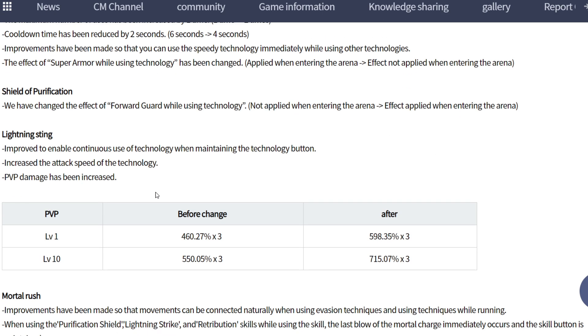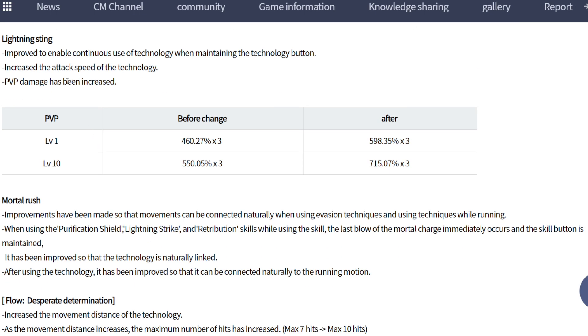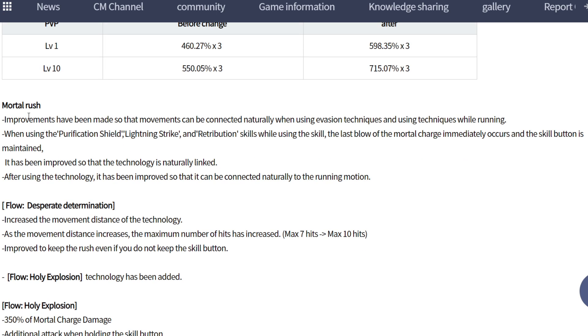Shield skill debuff: changed effect from Godview using technology, not applying when in the Arena, but applying to the Arena now. For Lightning: increased damage, also PvP and PvE damage increase, and attack speed of technology improved. Enemy control improved when using the skill - you can continue using the skill if you hold the button. Motor rust improvement has been made so movement can be coordinated naturally when using emission technology.